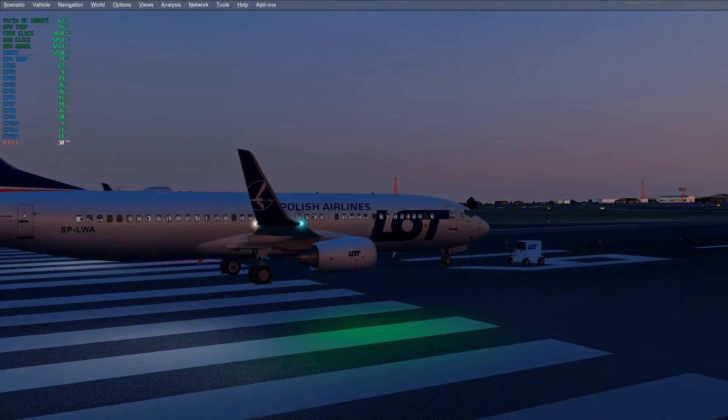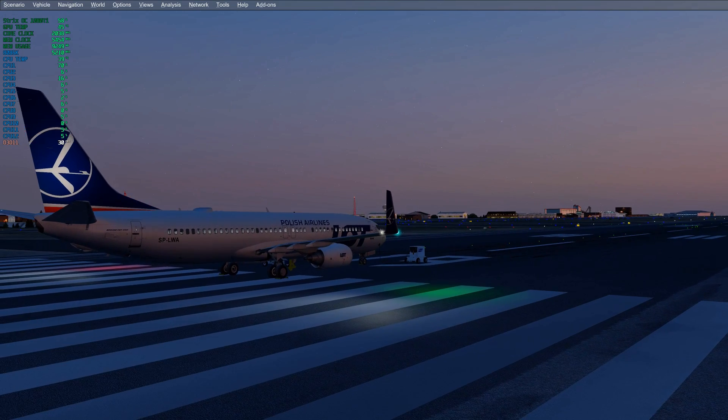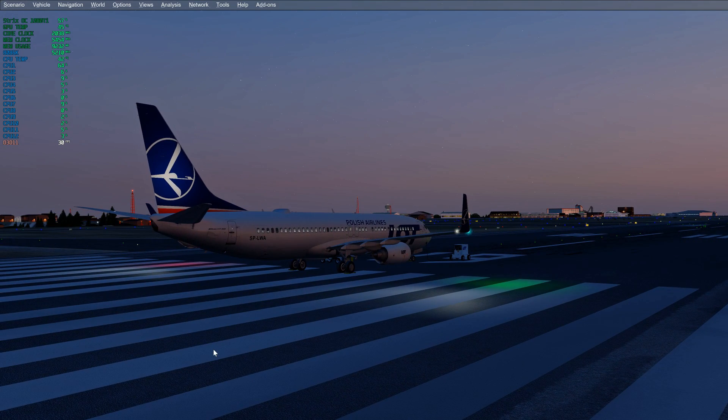I haven't tried this in the air looking down at the scenery, so I don't know how it will affect the sharpness of the scenery. Feel free to try this on your simulator and please report back on how it worked out for you. The reason I set the FPS limiter to 32 is to get a stable 30 FPS.